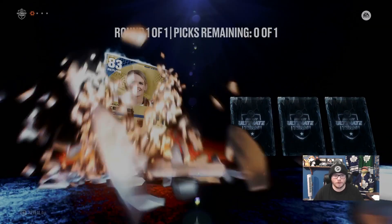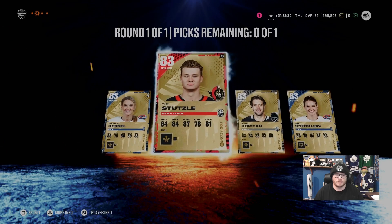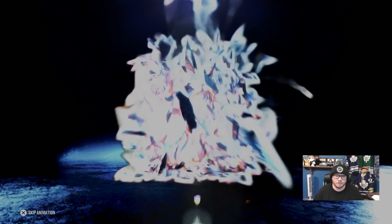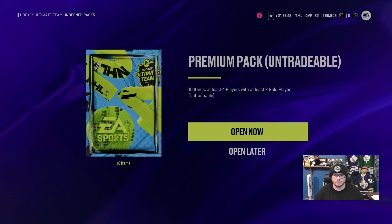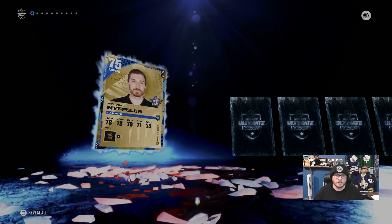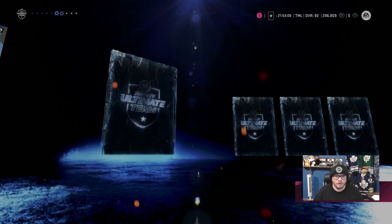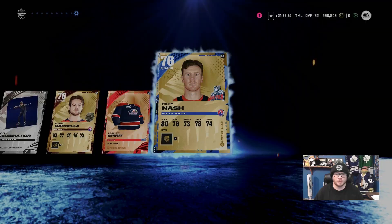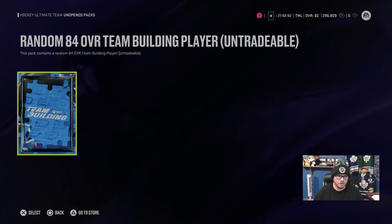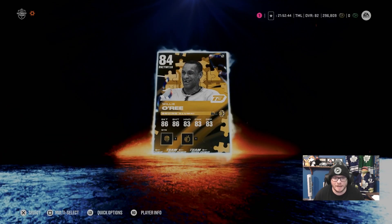83 overall choice pack — do we get a Leaf here? I have some Leafs I've paid for off the auction house. If I could get a Morgan Riley or a William Nylander, I would definitely take it. Steve Sullivan is the team builder I'm hoping for — that way I could use him on my team, but it doesn't really matter because all of them will get traded in eventually just to get Brian Leach. I got Willie O'Ree — not bad, but not a Leaf and not Steve Sullivan. Good Boston player, hall of famer, so you can't hate that.